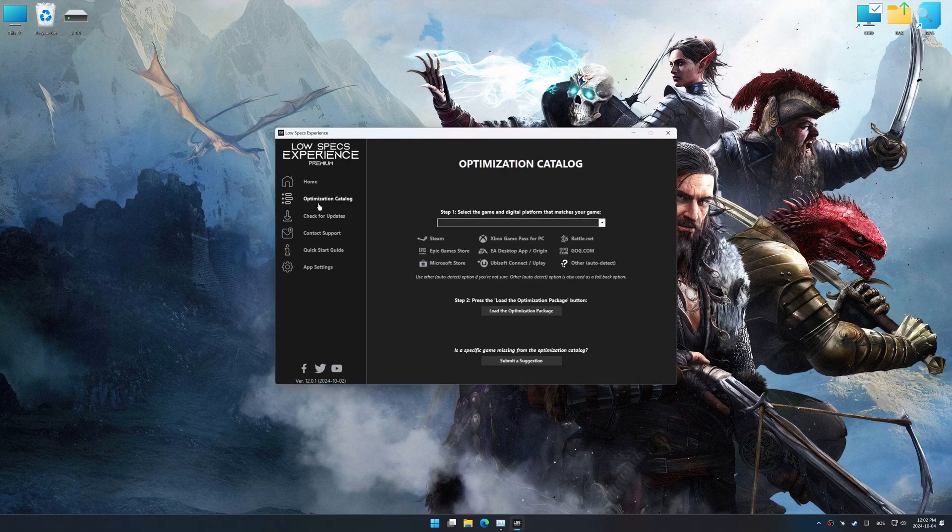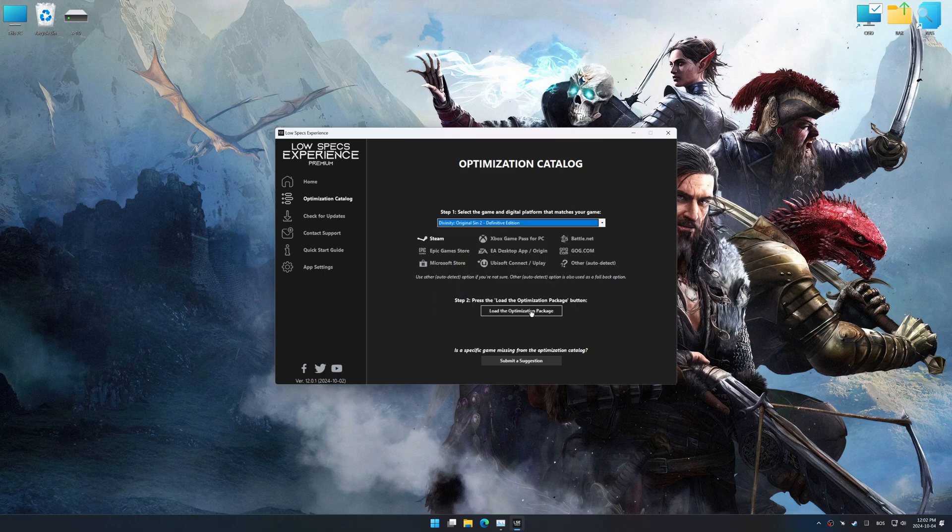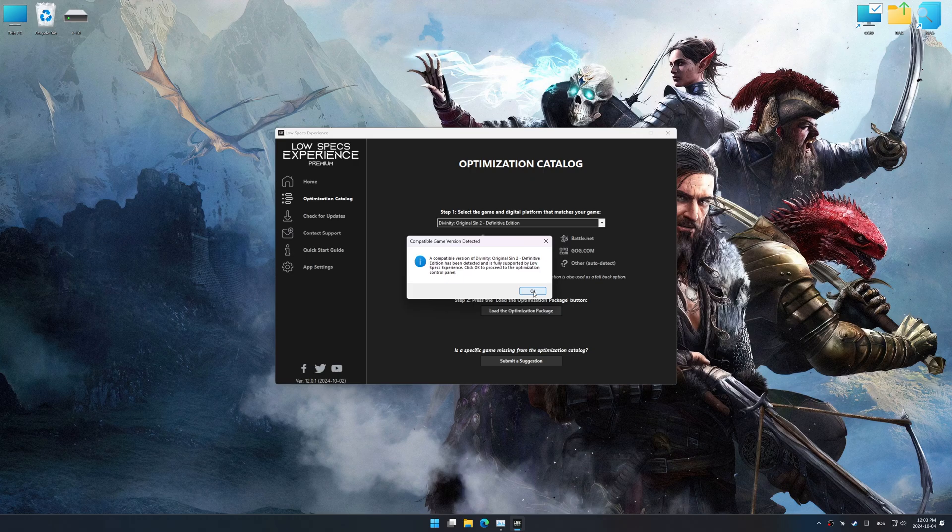Now go to the optimization catalog, select the applicable digital platform, and select your game from the drop-down menu. Once done, press Load the optimization package. Low Specs Experience should automatically detect the game version installed on your system. If it does not, you will be asked to manually select the game installation directory.